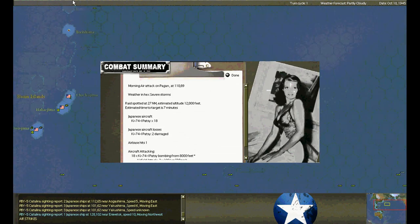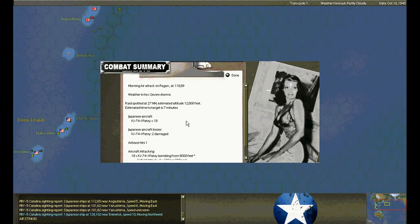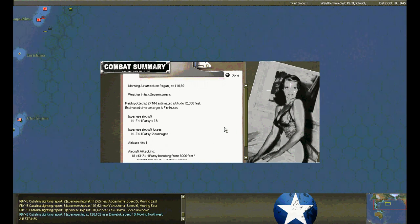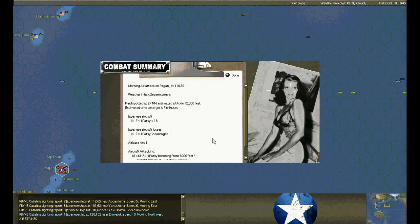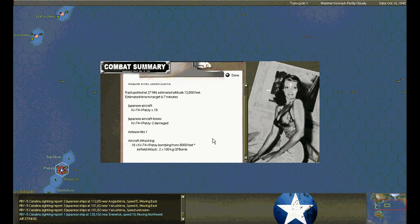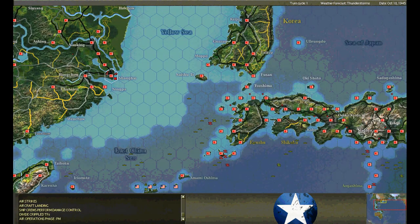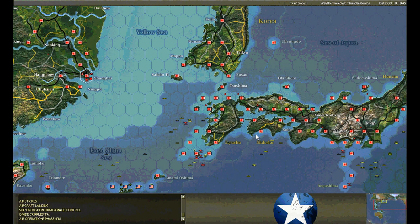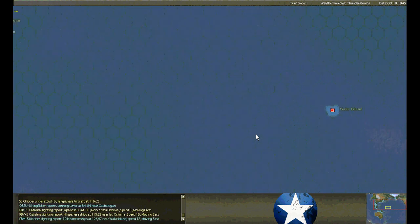Air raid on Pagan — what the hell? Patsies? What the hell's a Patsy? Looks like the AI thinks he can hit Pagan with impunity. I'm glad I kept some fighters over at Iwo Jima — we can move over and cover this, or send one of the British contingents over. Cover all the angles. Patsy of all things — KI-74 Patsy.